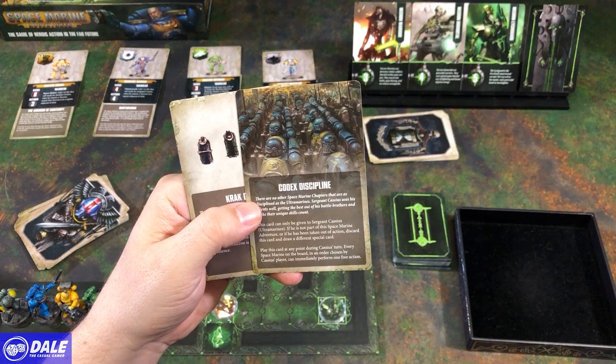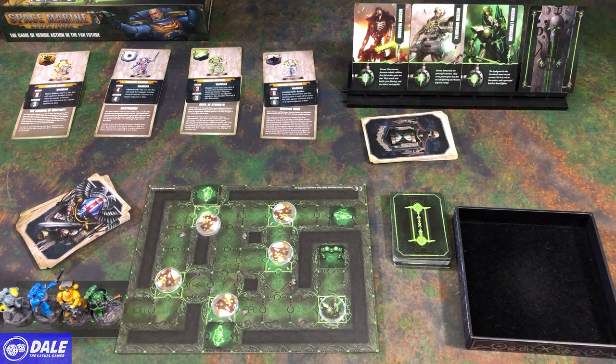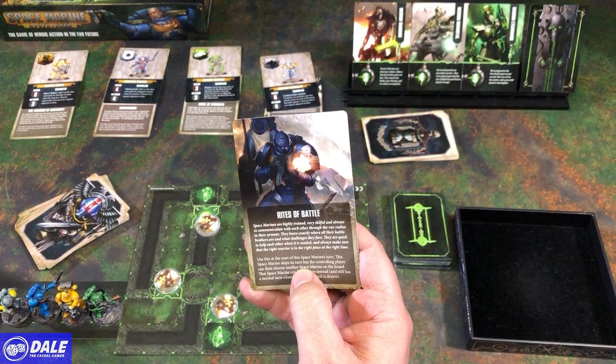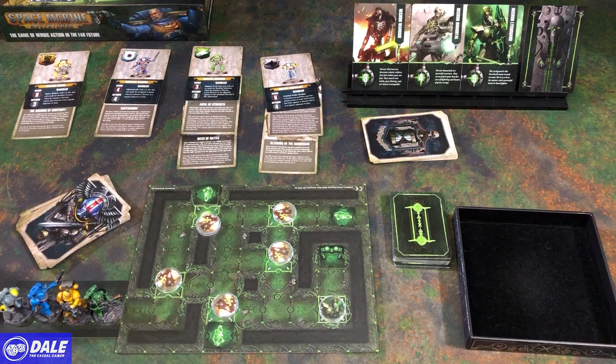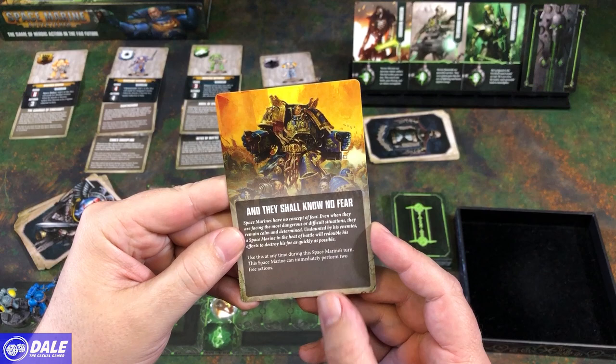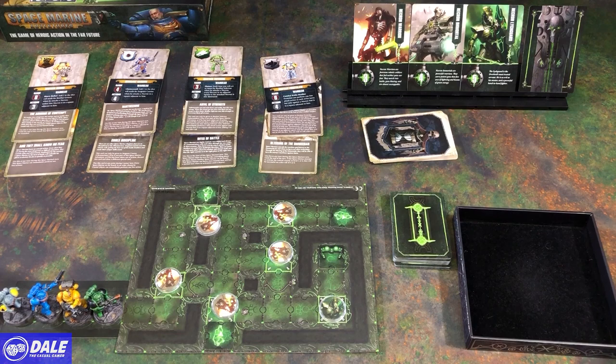And a crack grenade. I'm going to give the Blessing to Frostclaw so I want to get him to the console. Rites of Battle we'll give to Brother Infernis. This one has to go to Cassius — that allows everyone to get 1 free action. And They Shall Know No Fear, performing 2 free actions. So that's our setup, we can get started.